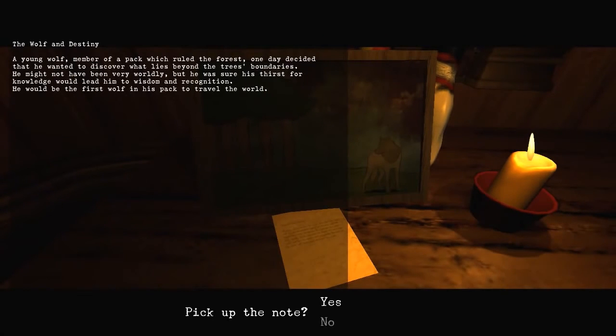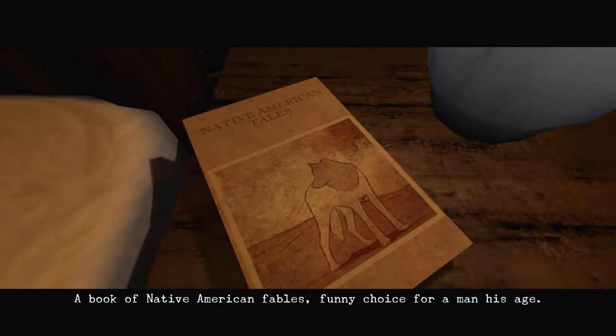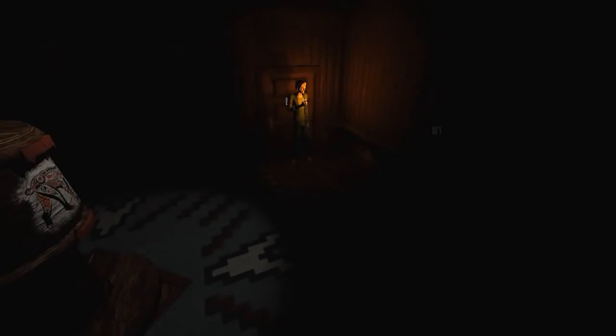The wolf and destiny. Oh, is this the start of the story? A young wolf, member of a pack which ruled the forest, one day decided that he wanted to discover what lies beyond the tree's boundaries. He might not have been very worldly, but he was sure his thirst for knowledge would lead him to wisdom and recognition. He would be the first wolf in his pack to travel the world. I'm kind of getting the picture now. There's a book of Native American fables by the side of the bed. Funny choice for a man his age. So what I'm reading is one of these fables I think, but he's got the pages stitched up all over the place for some reason. I don't think there's anything else in this room so let's go on to the next one.